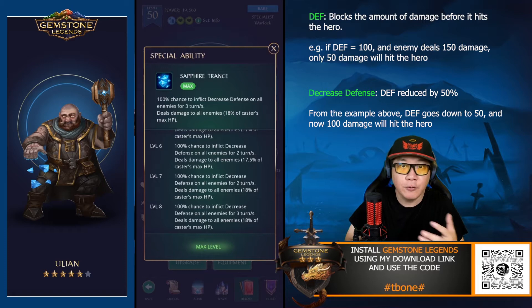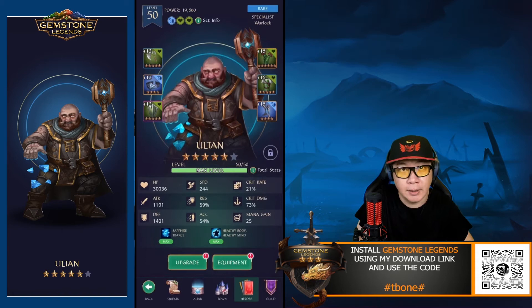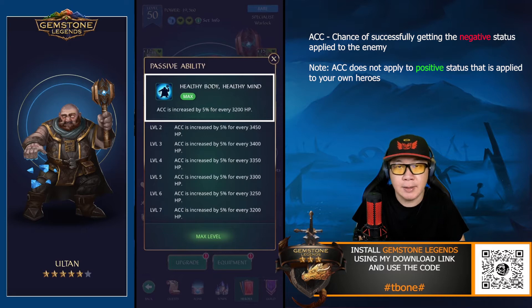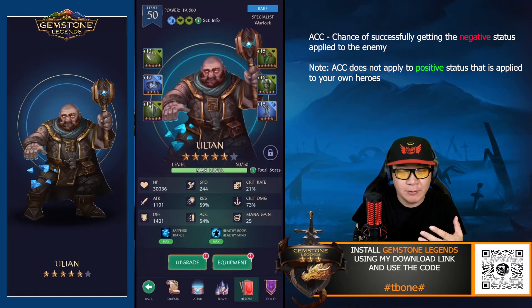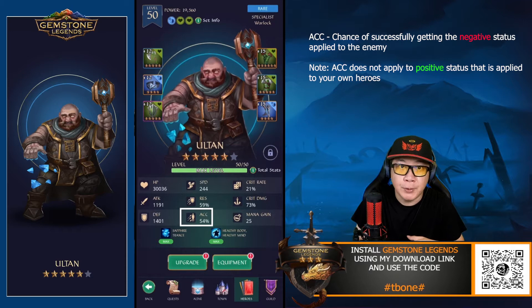Decreased defense is something that is used very often in a lot of different scenarios, and I'm also going to showcase Alton in a fight later on. Looking at the passive ability, Alton's accuracy will be increased by 5% for every 3,200 health at the highest skill level. My Alton has over 30,000 health, which comes out to just about 47% additional accuracy. Because it's a passive ability it doesn't show up in the stats, but the accuracy shown is at 54, so it's going to be 54 plus 47 for a total of 101% accuracy.